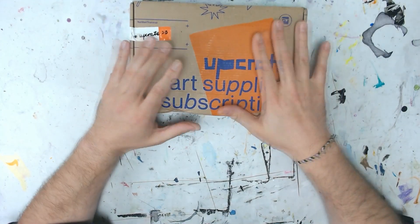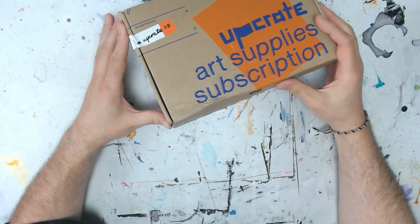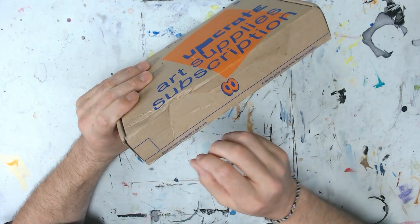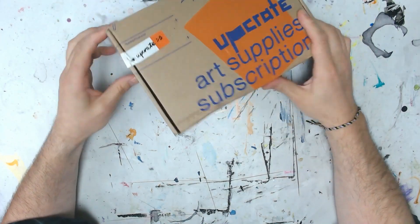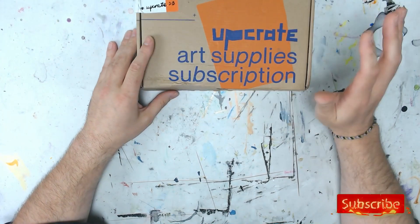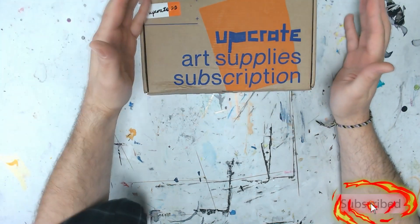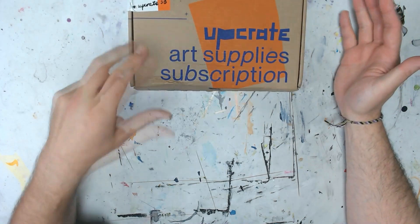Every UpCrate so far has been stupendous. Love the color choice — the purple and the orange, excellent color choices. They got the little pull tabs on here, that's always excellent. So we're gonna go ahead and crack this bad boy open and get started on this unboxing. This is for May of 2022. Before we do, as usual, be sure to like, be sure to subscribe, be sure to leave a comment below.